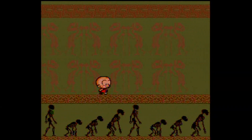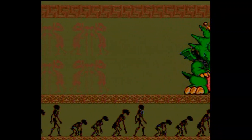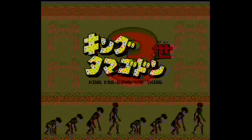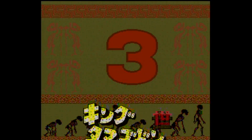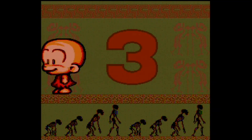Today's video will cover Bonk 3, Bonk's Big Adventure, also known as PC Genji 3, as I'm using the PC Engine version for this review. Evil King Drool III is up to his old tricks again. This time he has chained half of Moonland underwater and built his fortress above it. As usual, Bonk must come to the rescue to free Moonland.